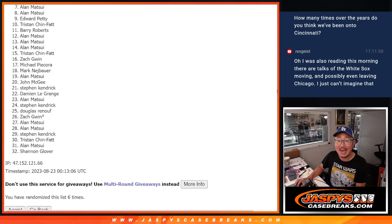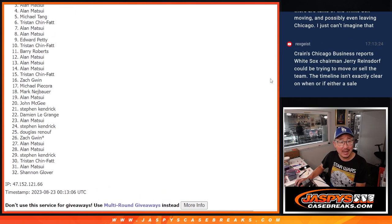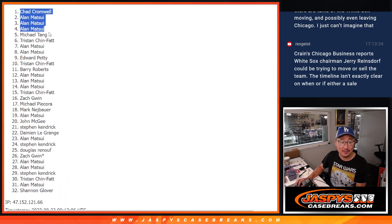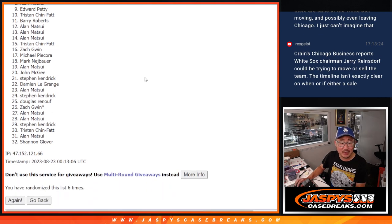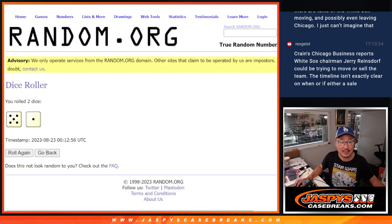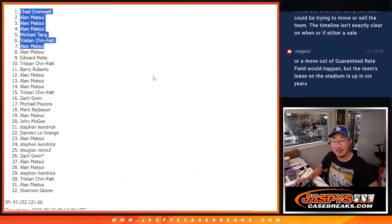Only the top seven can get into the Big Hit Express break, and that's going to be Allen, Tristan, Michael, Allen again, Allen again, Allen again, and Chad. Congrats to the top seven — we'll see you in the break, hopefully, later tonight. One more filler, some more full spots — we're in breaks. Let's make that happen. JaspeyCaseBreaks.com — I'll see you next time for the next one.